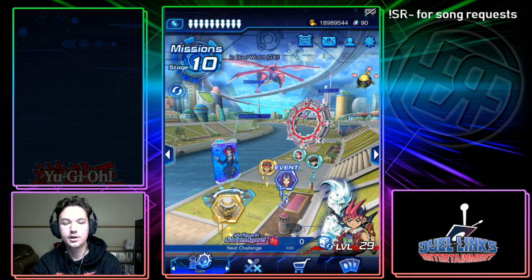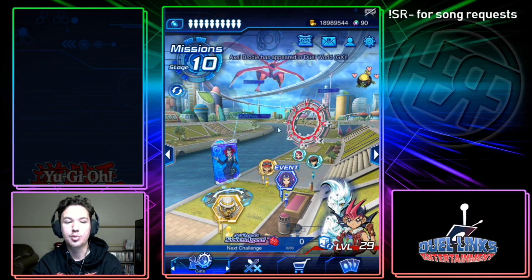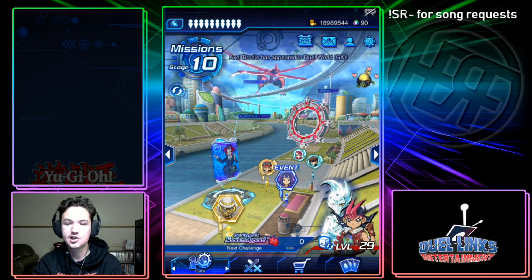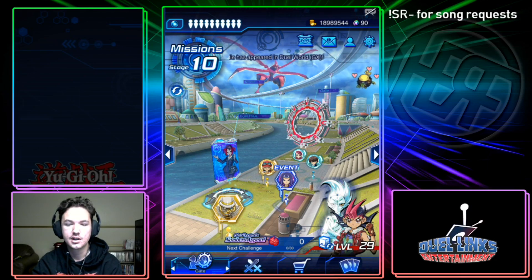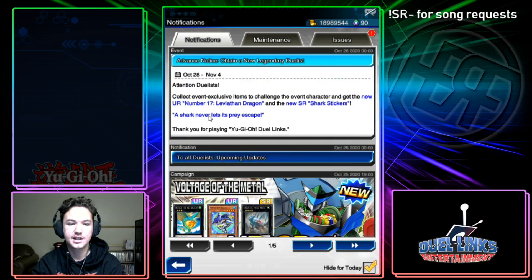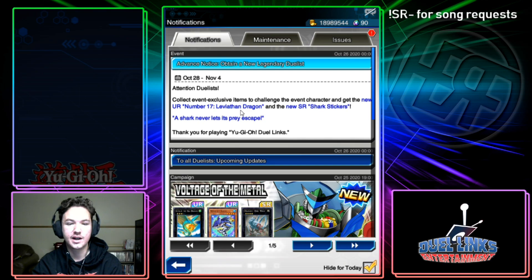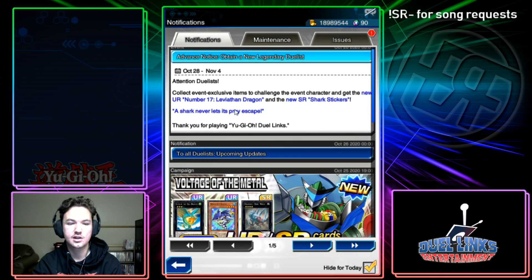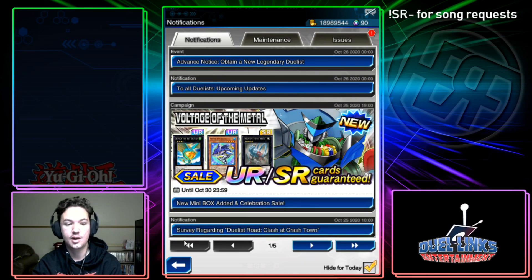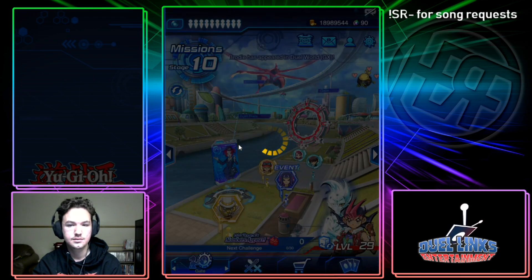What is up everybody, it's your boy here back on the Dueling's Entertainment channel. Today we just got a brand new event — Shark Attacks Numbers Appear. In this event we're going to get a new duelist, the Shark man, as well as Number 17 Leviathan Dragon and Shark Stickers. Let's hop right into the cards.